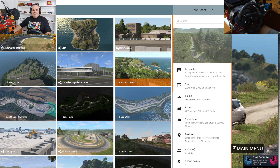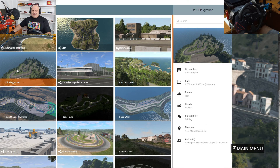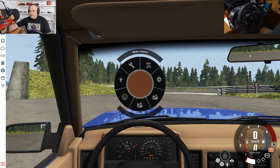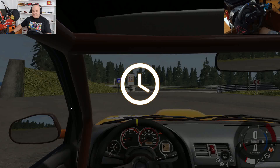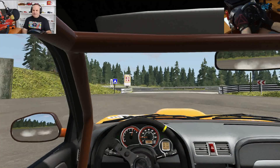Now in a new game, which is BeamNG, and I got the chance to get the Drift Playground — it is the same map as in Assetto Corsa. Let's of course choose a drift car. I downloaded this one. It's a very nice little car for drifting.